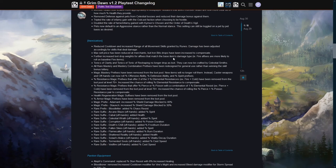Tonics of Clarity and Tonics of Reshaping no longer drop as loot — these are the potions that let you reset your attributes and devotions. They no longer drop as loot, but you can now craft them with celestial smiths. I would have to look up which ones are celestial smiths, but I think it's going to be ones that aren't at towns.